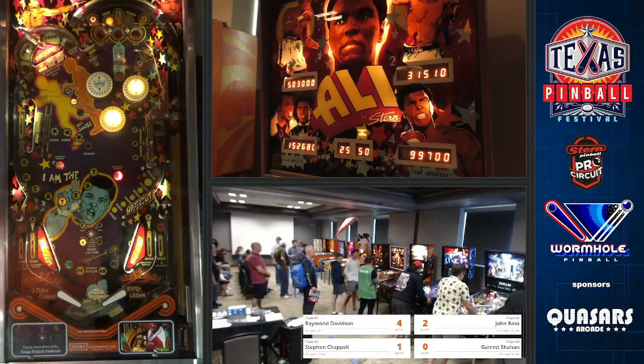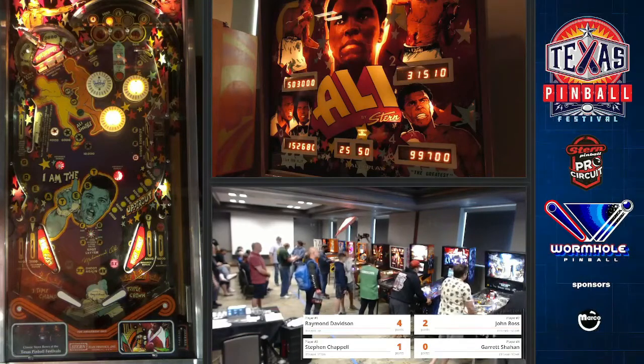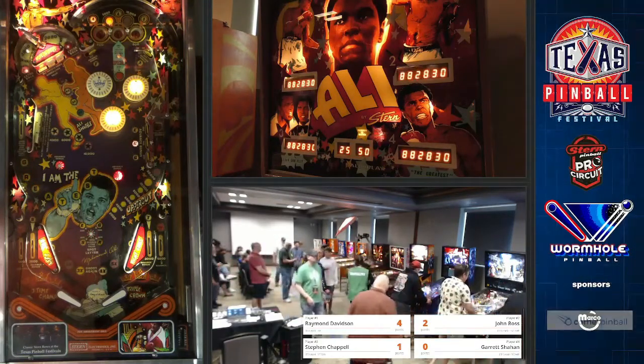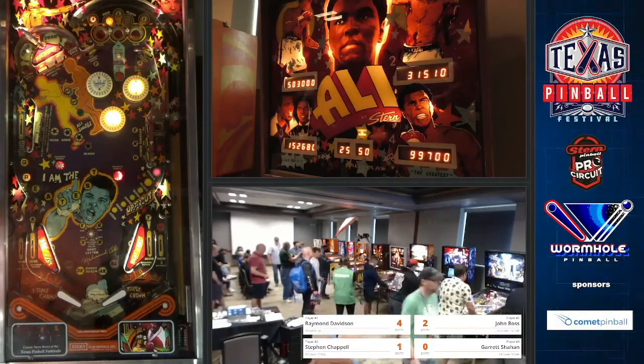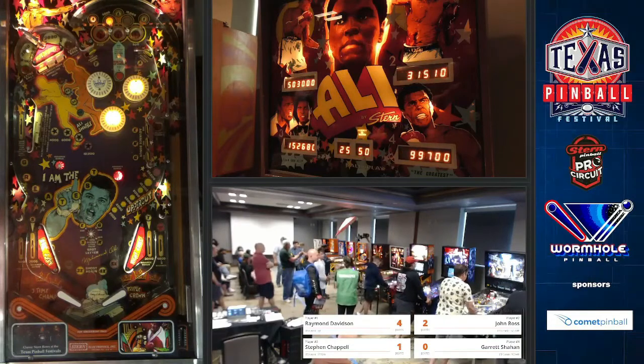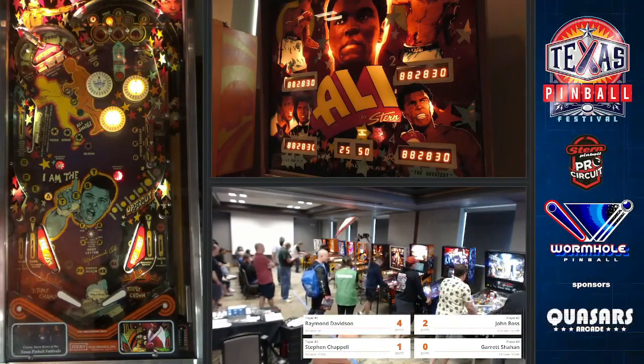So the score is going to be Raymond with eight, Steven with three, Garrett with one, and John with two. Raymond's guaranteed to go through, and the others — it's basically a toss-up.